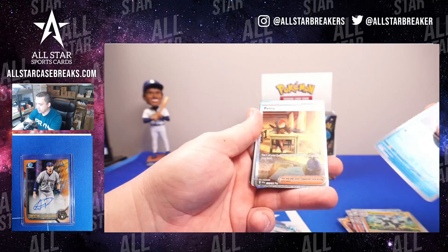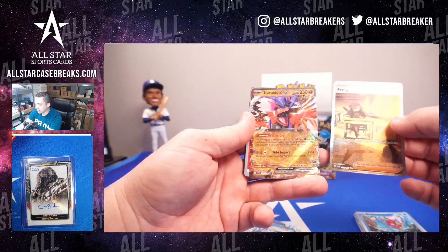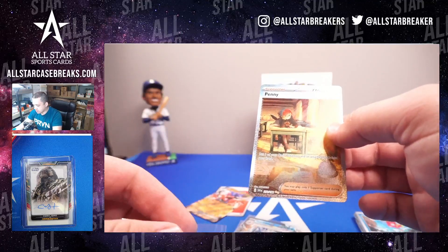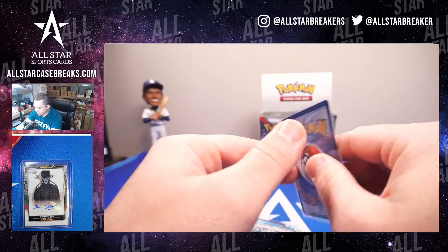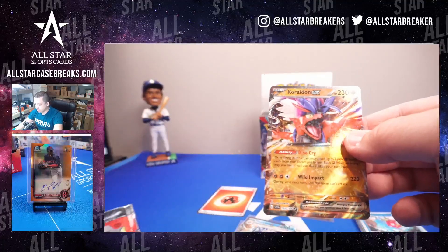Magikarp upside down, and a Penny full art. Anikoriodon — double hitter. Double Rare, Full Art, Double Star, Secret Rare. Very nice. And a Cryodon EX, Double Rare.